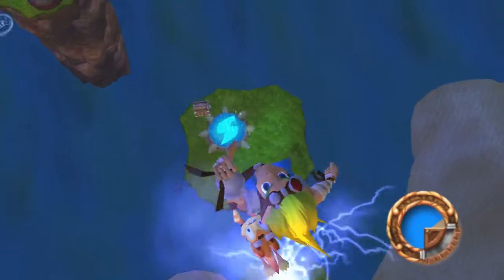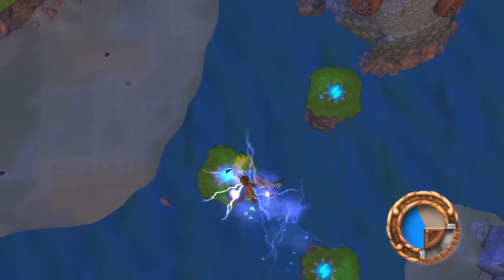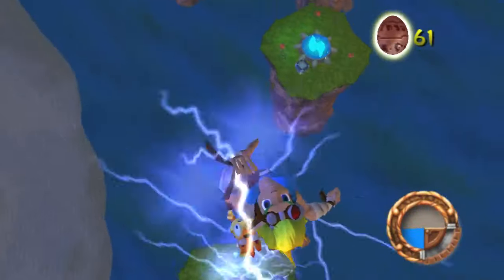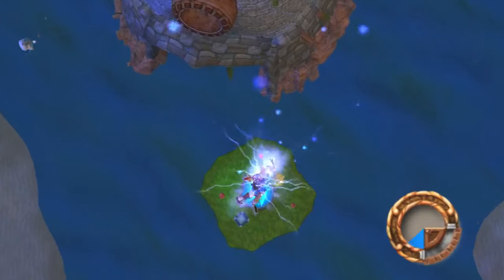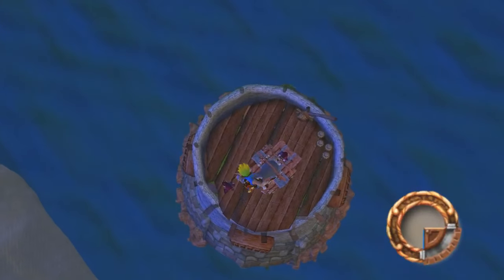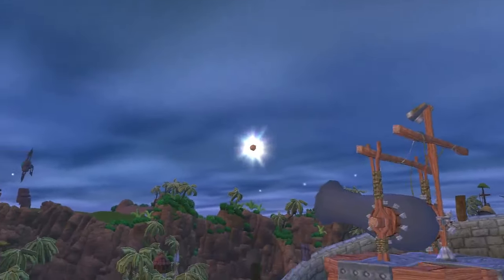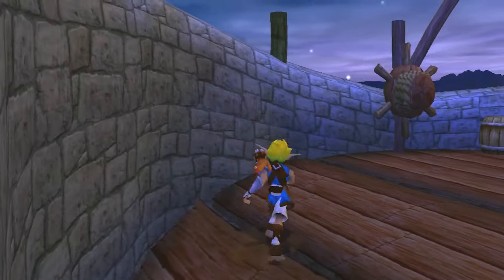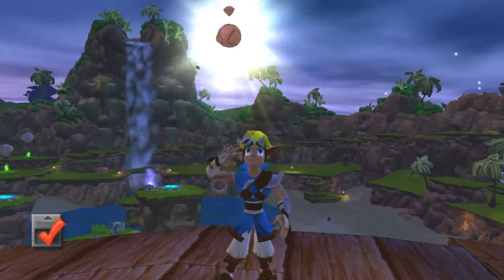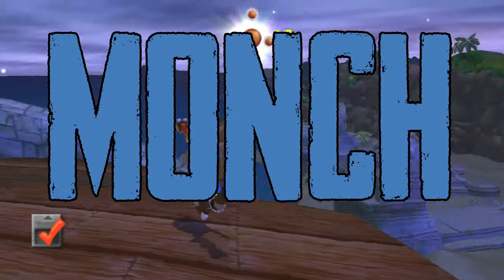Now that Blue Eco Vents are working, we actually have access to these little jump pads over here, and that's going to get us access to some stuff. We actually want to go over here and kill these guys. Don't fall down into the water — if you fall down, you're probably going to die, because there's a lurker shark out there waiting for you and he's going to munch you.